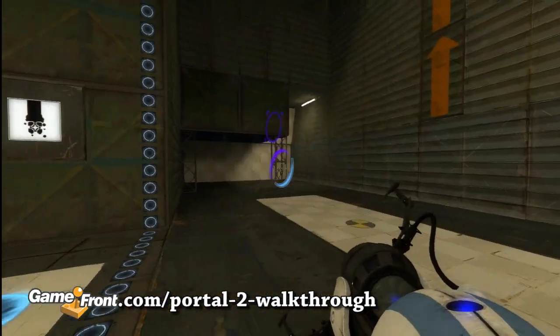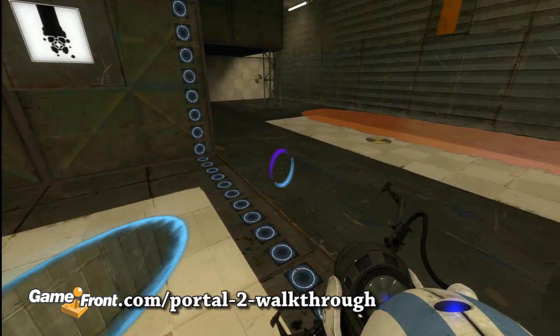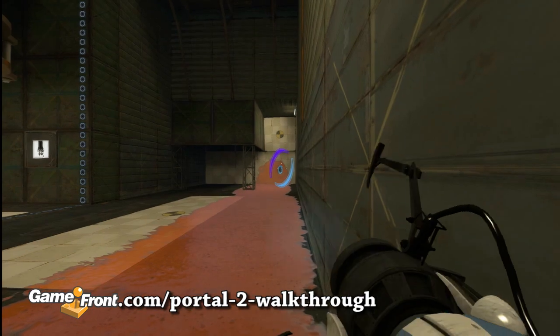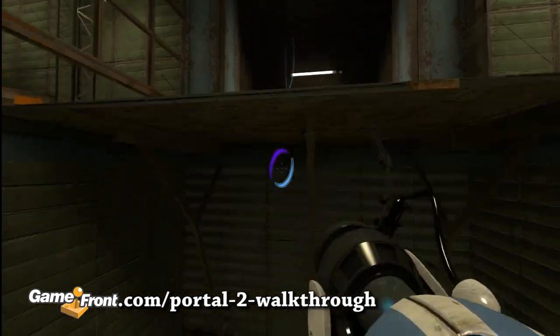Press the button to cause the floor to be covered with orange gel. Then place one portal on the bottom wall and another on the ground to the left. Speed through the portal to get shot into the air, then place a portal on the wall when you reach the max height of your jump.